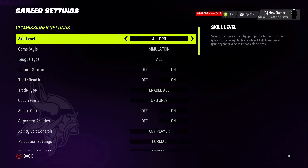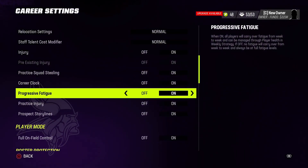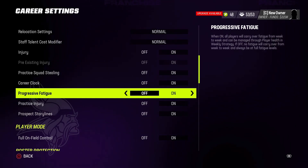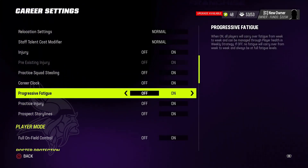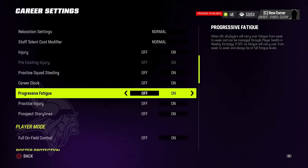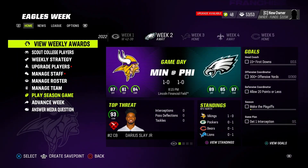One thing I forgot to mention about training: once you have all the teams set up with your settings — like full pad split, for instance — if you go here and just turn progressive fatigue off, you don't have to worry about it anymore. It will keep the setting you had as full pad split, but it won't track the fatigue, meaning you'll never have to worry about a CPU team being fatigued in the playoffs. If you want to turn this off for everyone, just switch this to off and it'll turn off everybody's progressive fatigue.